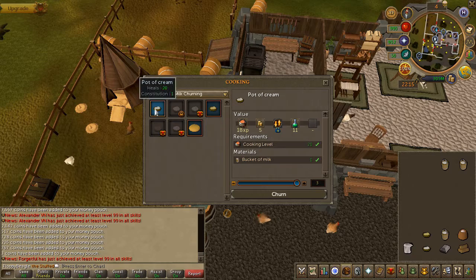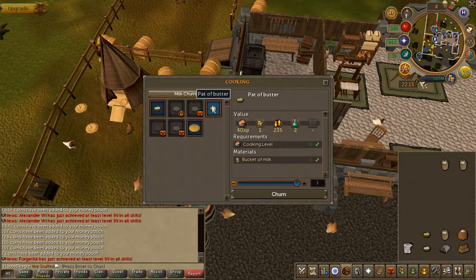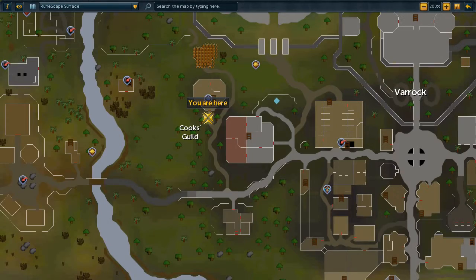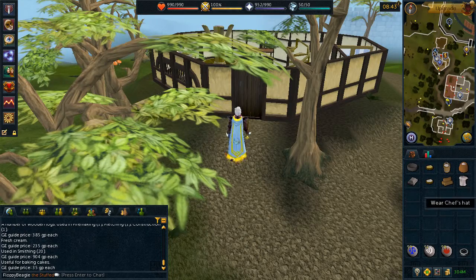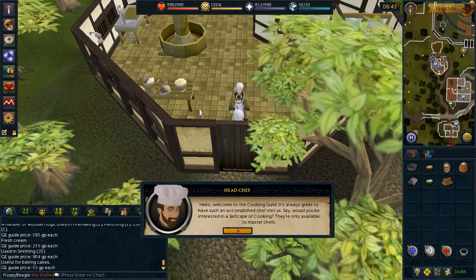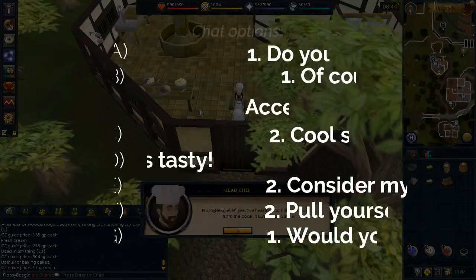To create the pad of butter, just buy it off the chest or use the Recipe for Disaster method: take a bucket of milk to any churn and create the butter. To begin the quest, equip your chef's hat and enter the cooking guild, then speak to the head chef.